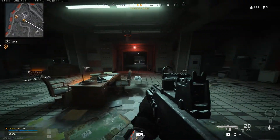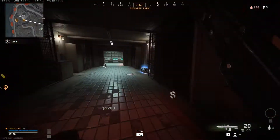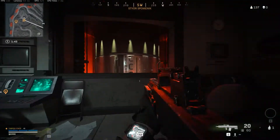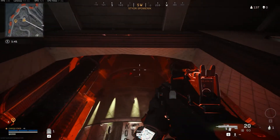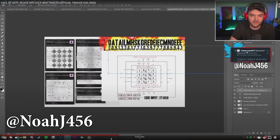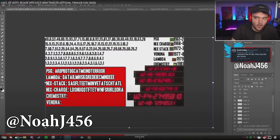Now you might think at first glance that this bunker looks just the same as the other two, but then you will notice that room off to the left. That room off to the left houses a nuclear warhead.